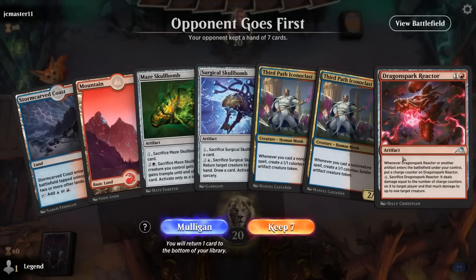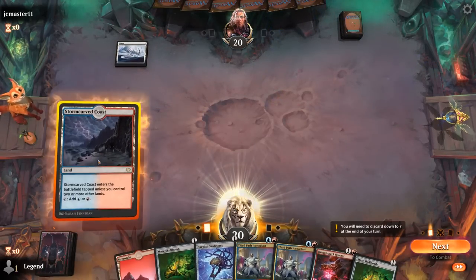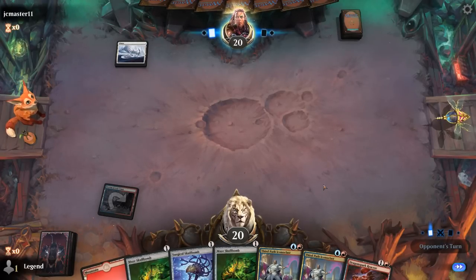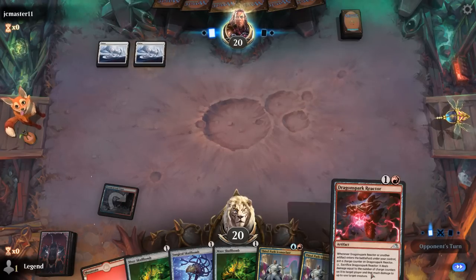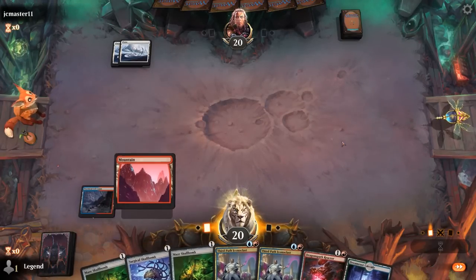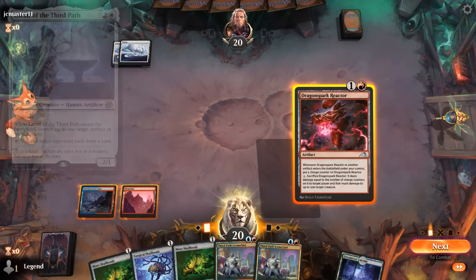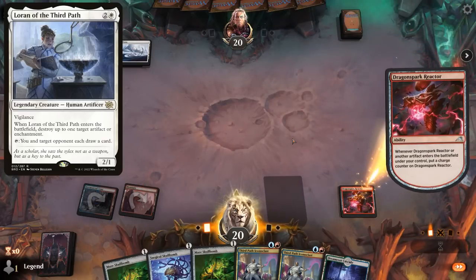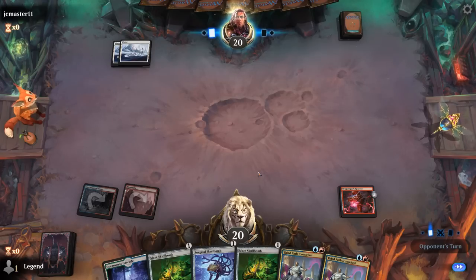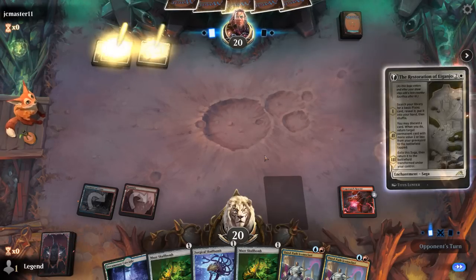Okay, we're on the draw. Hand's got potential — Reactor is great alongside Iconoclast, with a couple Skull Bombs to kick things off. We'll have to decide how to sequence — probably Reactor first if we suspect removal. Although Iconoclast also makes a token once we cast a Reactor, the Reactor won't pick up extra charge counters from that. Opponent holding up two mana — yeah, I think I just go for a Reactor here. Something like a Loran could be bad but we'll have to get past that. And then next for an Iconoclast — could also wait until we potentially play a second Iconoclast.